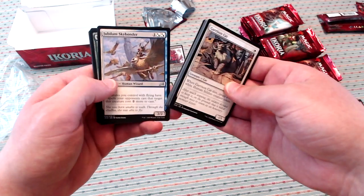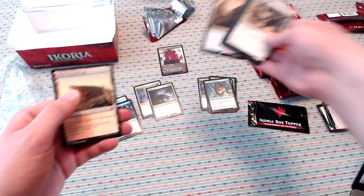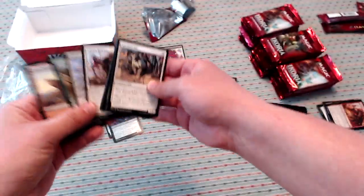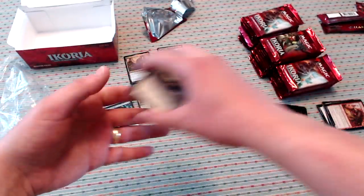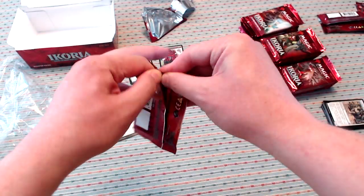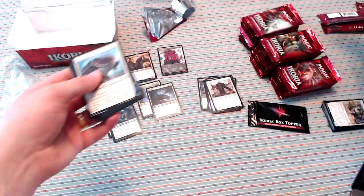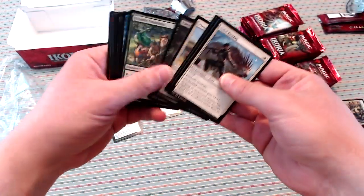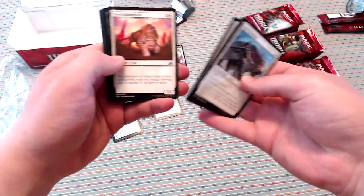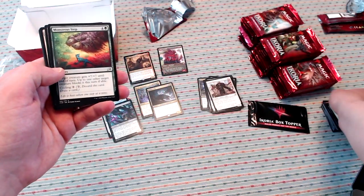Valiant Rescuer, Jubilant Skybonder, Lead the Stampede. And our first mythic is Rael the Everwise. That card is very strong — it's much better than it looks, and it looks pretty good. I've played with it in draft a bunch of times and it is ridiculous, especially if you can play a Cathartic Reunion, because then you're drawing five cards.